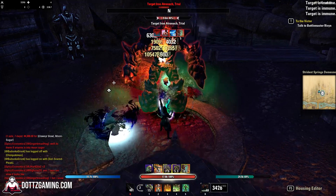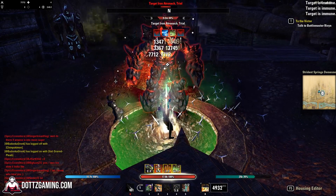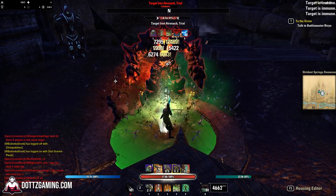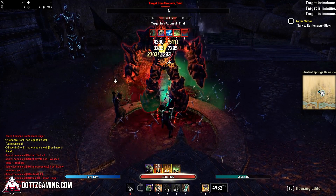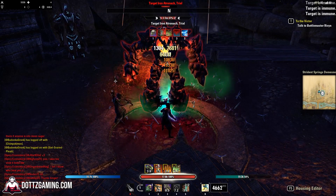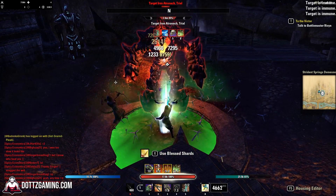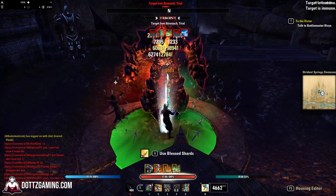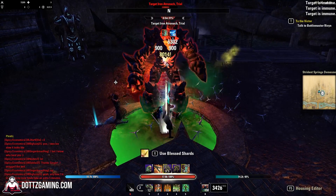Here's a helpful tip if you play on PC: once you've finished doing your damage parse, if you use Combat Metrics as an add-on, you can import your parse into a second add-on called Constellations. Constellations will help you optimize your blue Champion Points for your specific build and how much damage you deal. That add-on helped me tremendously early on and helped me gain a lot of damage when I was doing my parses.